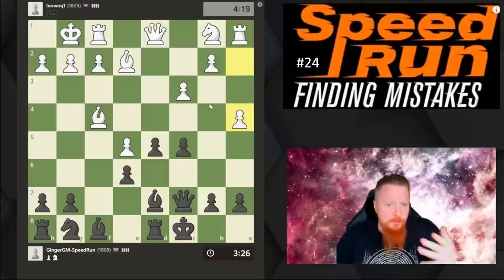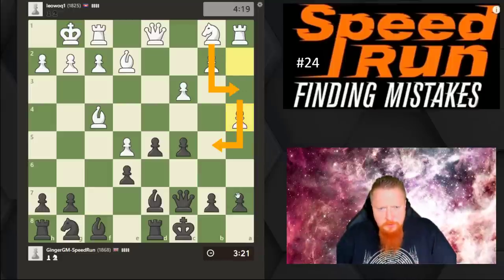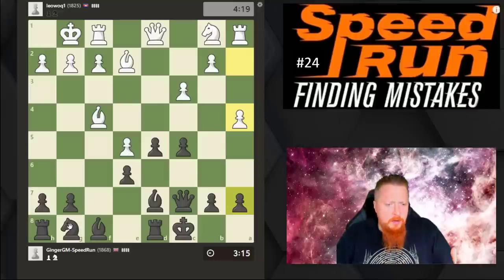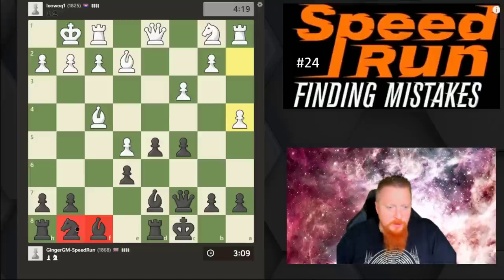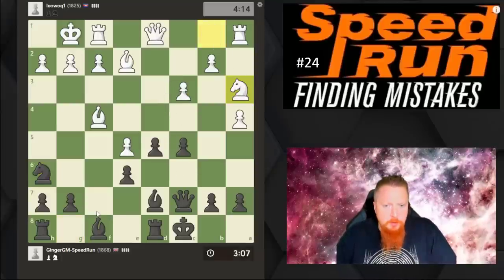I'm not sure about that move — what is it actually doing? I need to start creating counterplay with a6. I like developing all my pieces and because I know the middlegame things I'm trying to achieve, I know where these pieces should go. This knight sits very nicely on f7 in these positions, so I know my knight should go for that square.